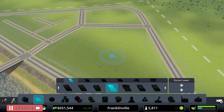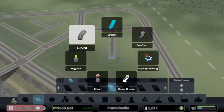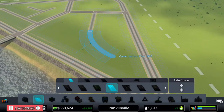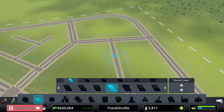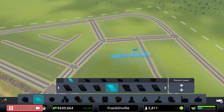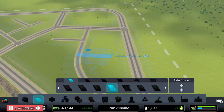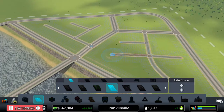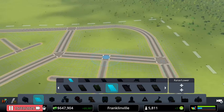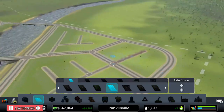We'll have roads curving off of this main road to make it look different. We're kind of landlocked over here so that's why I'm building it this way — stuck, but making it work.